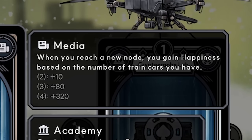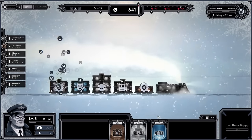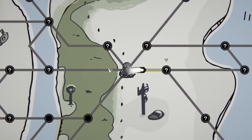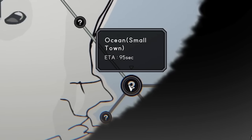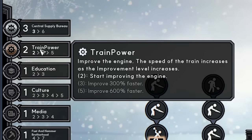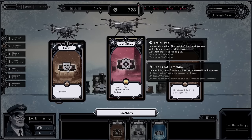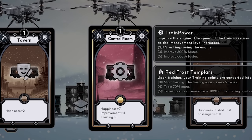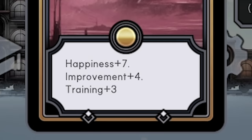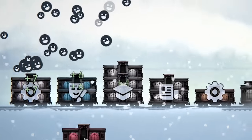We arrived at our destination — when you reach a new node you gain happiness based on the number of train cars you have, so having loads of cars is great. We're taking a printing house. Going through a tunnel we're now in a new biome — back in the snow, out of the stink. Heading down to a small town in the ocean. Train power is level two now, so we're starting to improve the engine and hopefully moving a little faster.